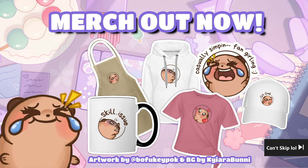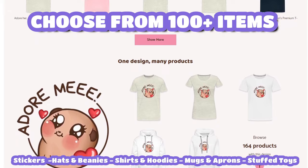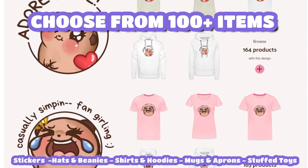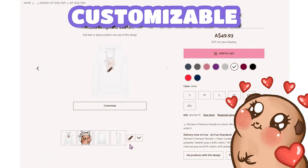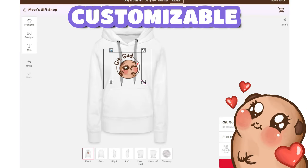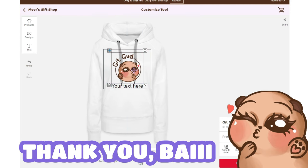Did you know that we now have Mercat Merch powered by Spreadshop? You can choose from many items like stickers, beanies, hats, hoodies, shirts, sweaters, and many more. You can even edit the designs if you want them bigger, smaller, or even add your own little caption. So check them out at my Spreadshop below.